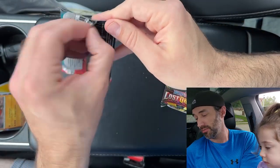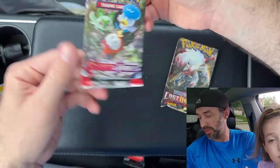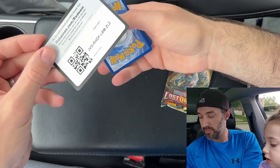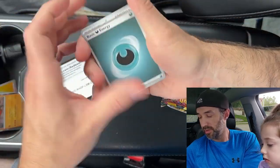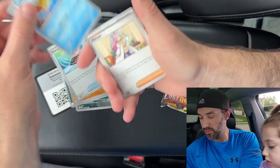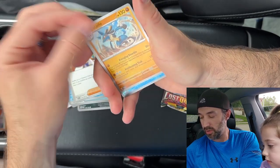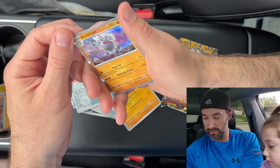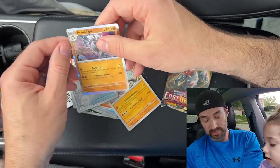Two packs to go — can we get some last pack magic? Let's hope so. This one is Scarlet and Violet Base. We got Energy, Houndour, Spewpa, Meditite, Energy Search, Floatzel, Miriam, Lucario, Slowbro, Pokémon Catcher, and an Annihilape. What's an Annihilape? He evolves from Primeape — he's the evolved form of Primeape, he's a monkey. Why does he have pink eyes? That's just how he was drawn.